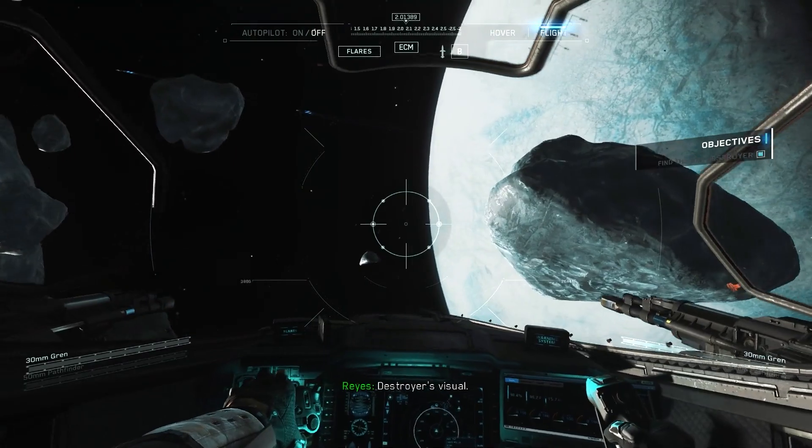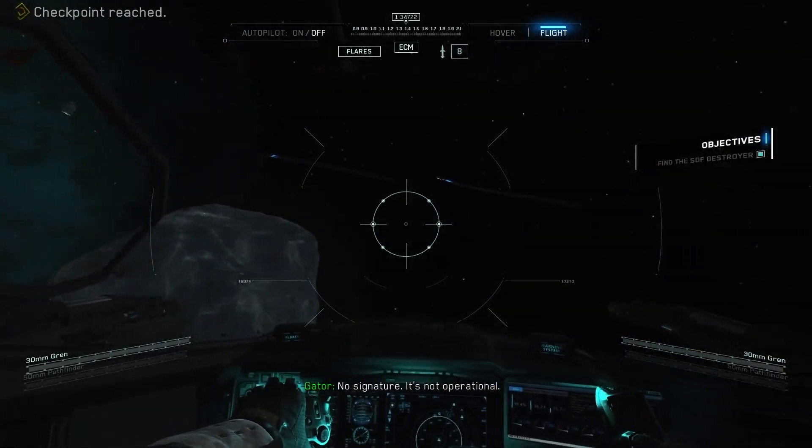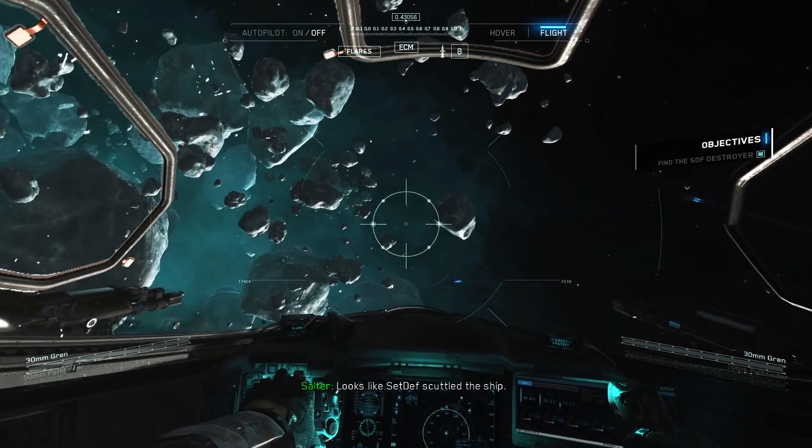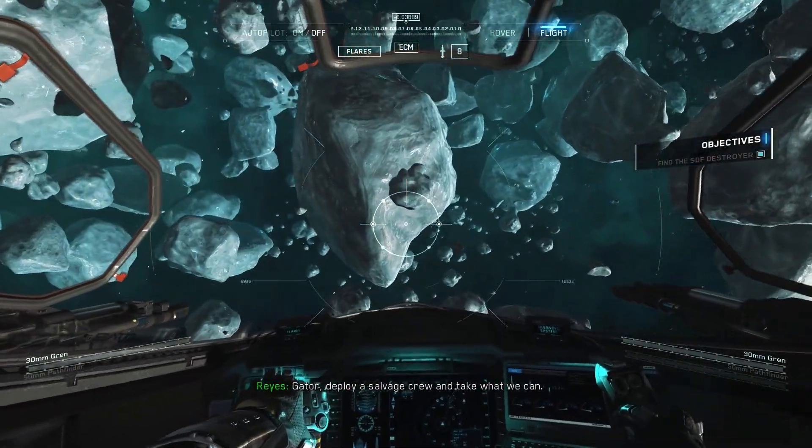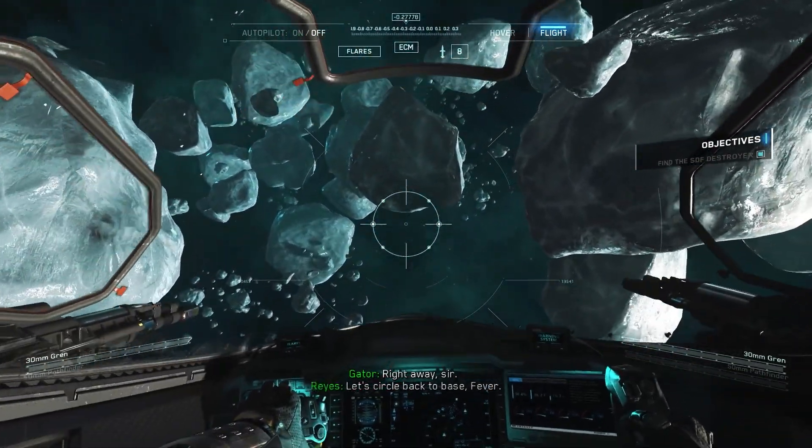Destroyer's visual. No signature. It's not operational. Looks like they've scuttled the ship. That would explain why it's undefended. Gator, deploy a salvage crew and take what we can. Right away, sir. Let's circle back to base, Fever.